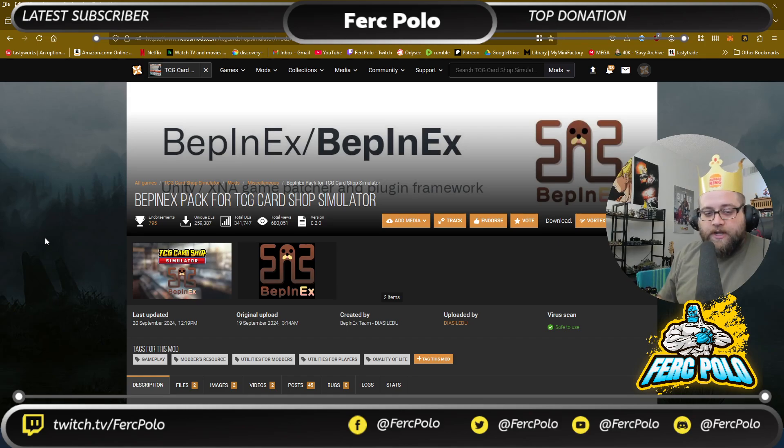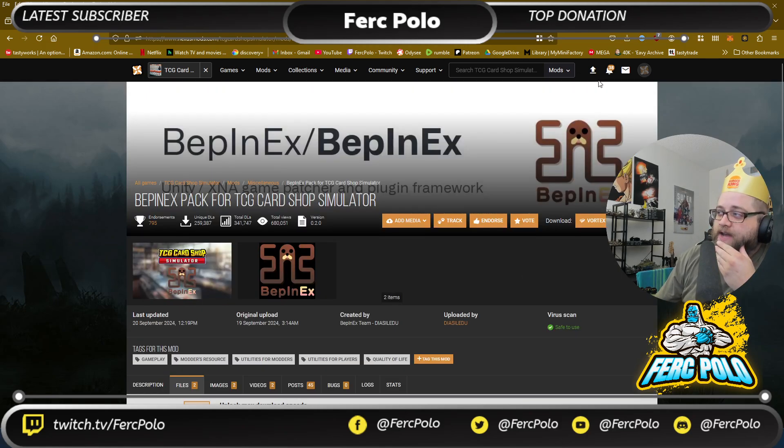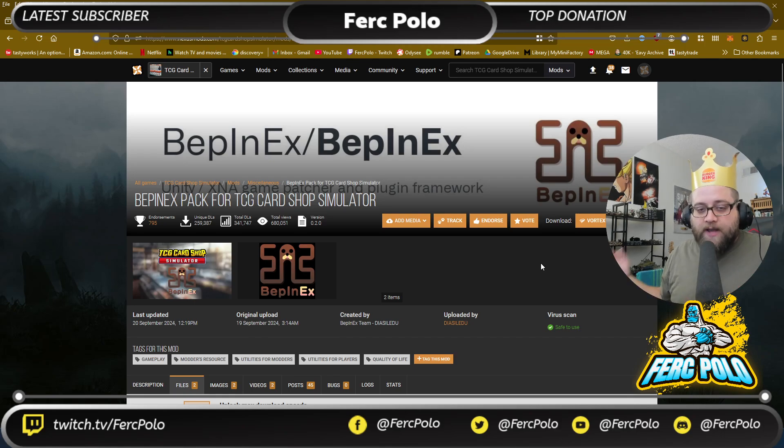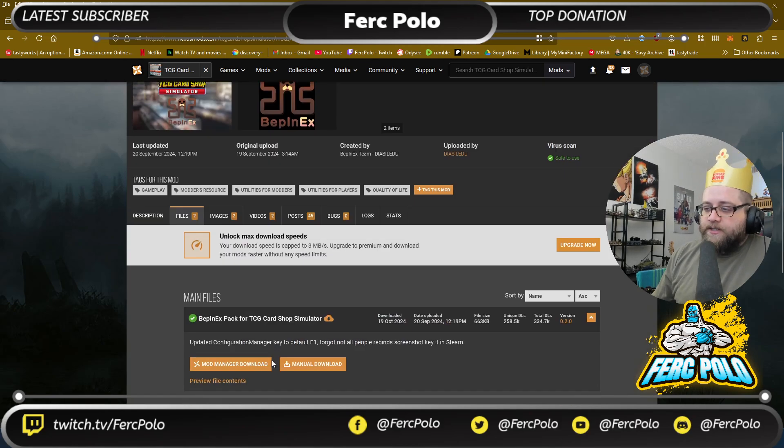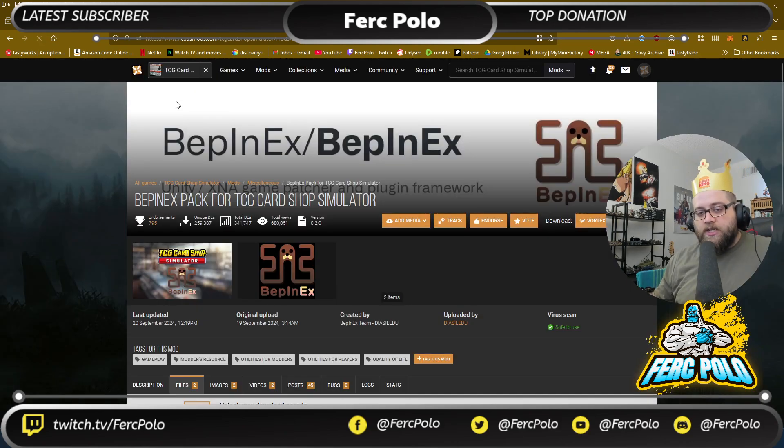First things first, you've got to download the mods. You go to nexusmods.com — navigate to TCG Card Shop Simulator. You don't have to type the full path; you can just Google 'PokeMod' and it'll be like the second entry. Once you get there, go ahead to Files and then Manual Download.